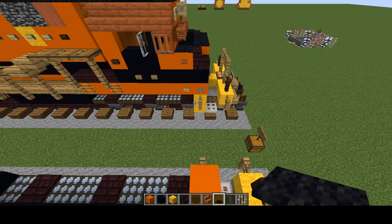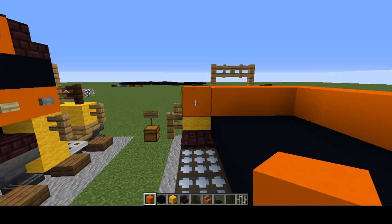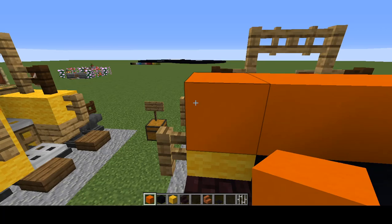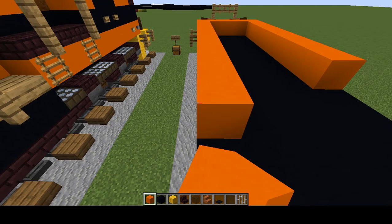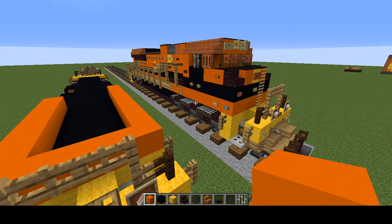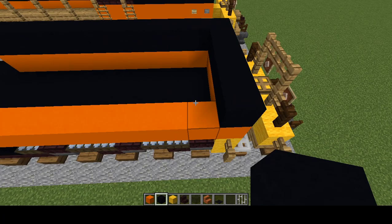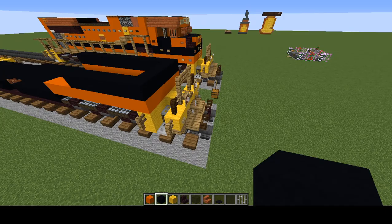Let's go to the right side, continuing here — make it eleven blocks. For the right side, make this eleven blocks from the orange concrete. Now grab the black concrete and add a row of five on the front. On the right, make it line up with the orange, and on the left make it six blocks long.